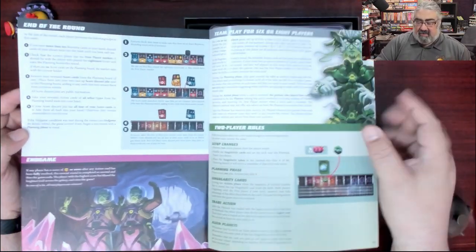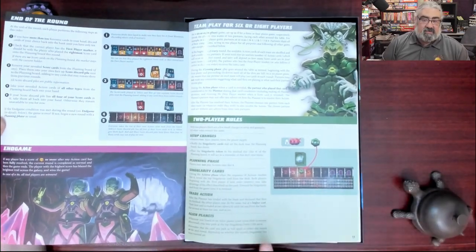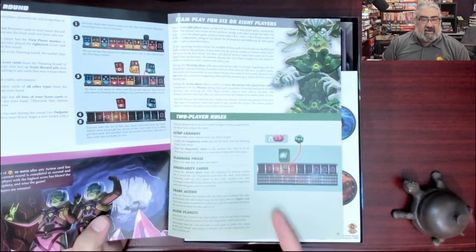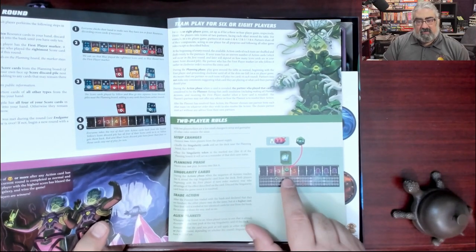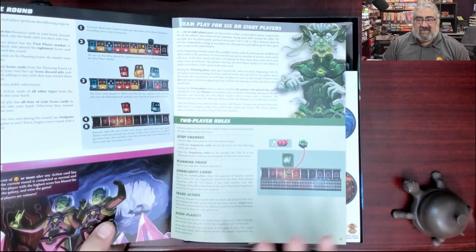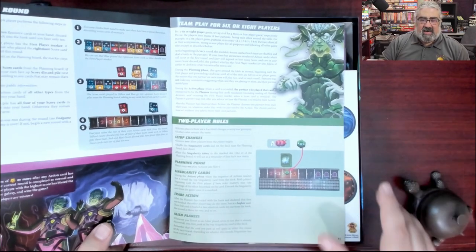Then we're at the end of the round. There's also team play for six to eight players and special rules for two players. For two players, once you get to turn four, a special event happens. This is also a drafting game where you take your cards and pass them to your opponents.